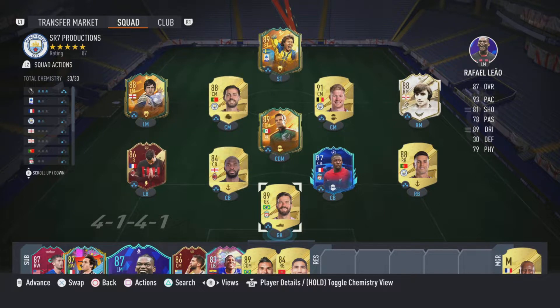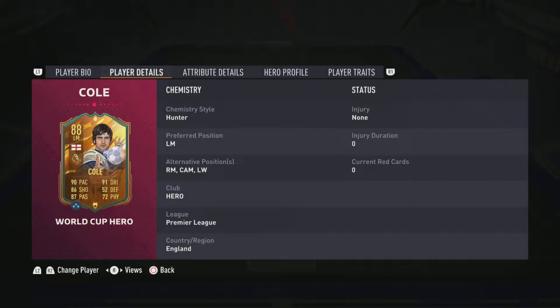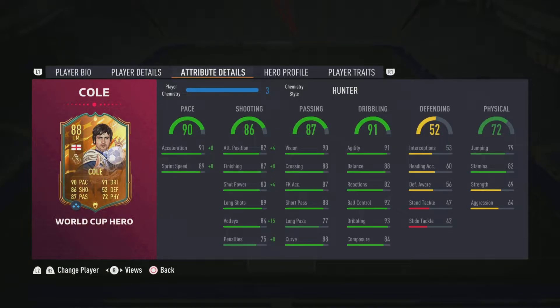Hey guys, what's up, it's fr7 and welcome back. Today we're going to be reviewing World Cup Hero Joe Cole. He is 5 foot 9, right-footed, high/medium work rates, four-star skills, three-star weak foot. He can play left mid, right mid, CAM, and left wing, which creates a lot of different options for squad building.